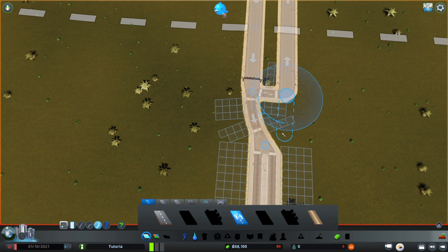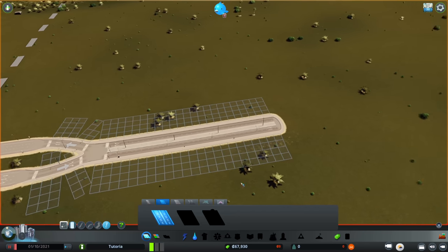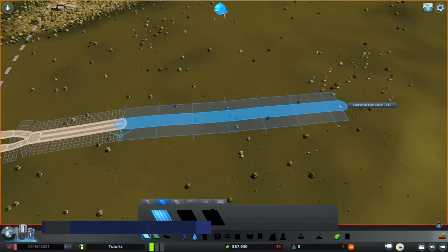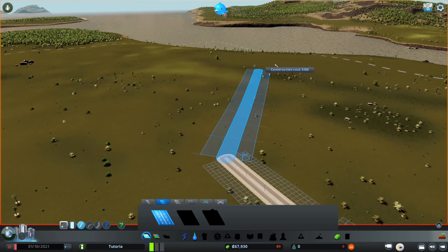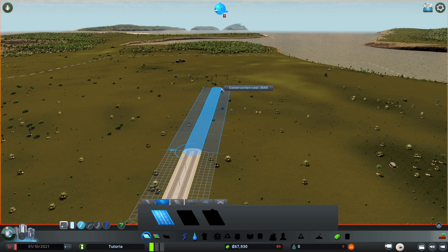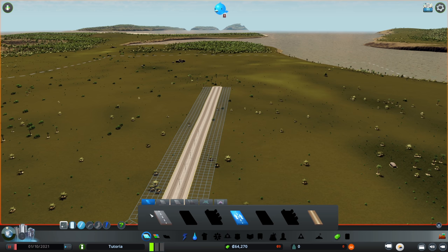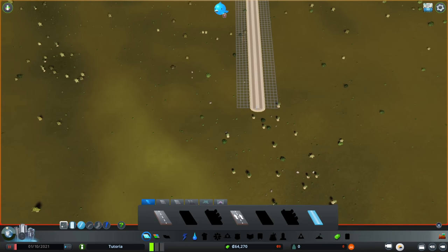I'm starting out with $70,000 and that's not very much money. Rather than creating an elaborate interchange, all I'm doing is creating a collector road — this four-lane road that will carry traffic out of and through the community. Now I want to think about where I want this road to go. I'm going to take this road out a little ways, not too far, and stop there. From this point you might be tempted to use two-lane roads, but not yet.